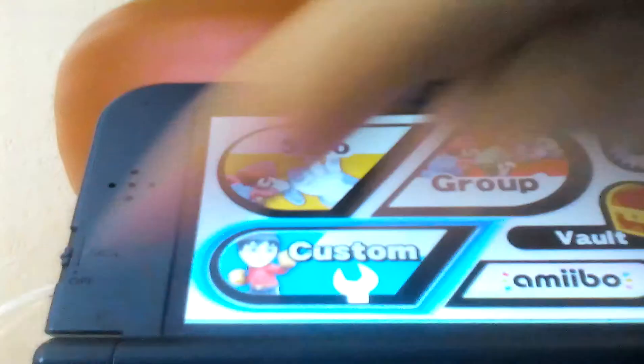Look at my face. Go to 'Games and More,' click 'Custom Mii Fighters,' click.